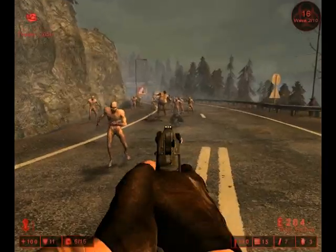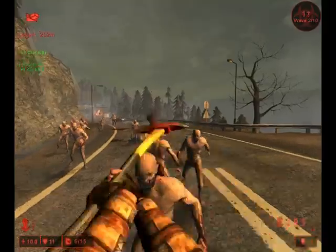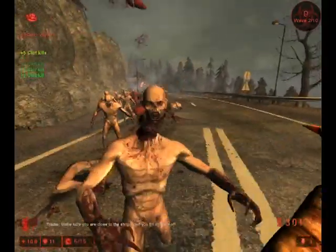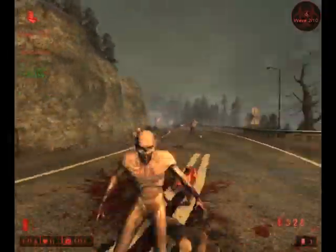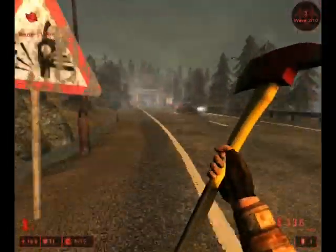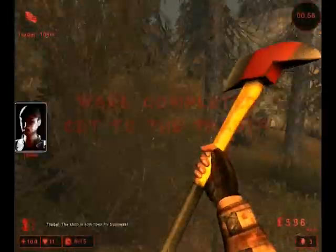You'll also want to headshot the bloats — the big tall ones. If you take off the head, they can't shoot bile onto you, which will seriously hurt your armor. Sometimes when killing a zombie, Zed time will activate, which makes everything go slow, like you just saw. During that time, you need to do something.